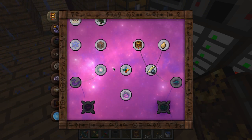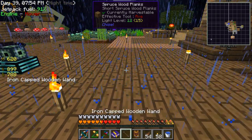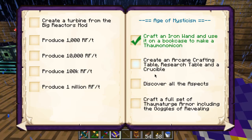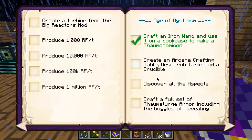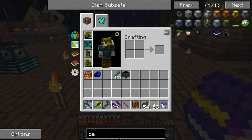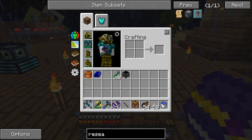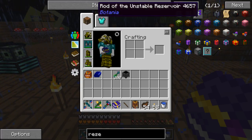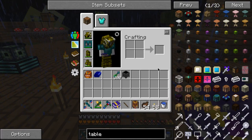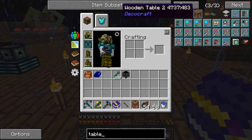I still have no idea how to make this work table. Is this book sure it knows what it's talking about? Simple achievements is a bit too simple. I guess I need to make a research table as well. Thaumcraft will be near the end, it seems.